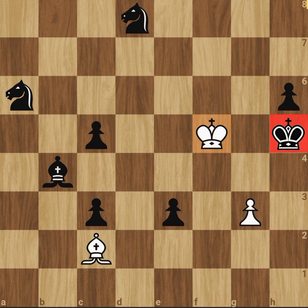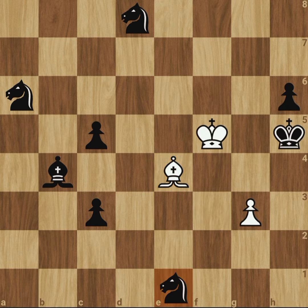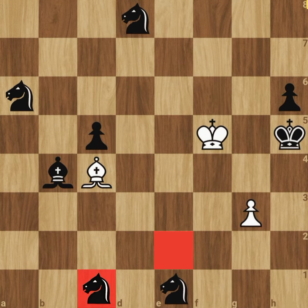So, white plans to nail him down with this bishop d1 checkmate. Black goes for e2, and now this d1 mate won't work. So, white goes up, planning to checkmate him from here. Black has no option but to promote to a knight. White has to find another way, and he decides to re-route his bishop to target the black king via e2. Black pushes this pawn forward, and promotes to a knight, just in time to cover this e2 square.